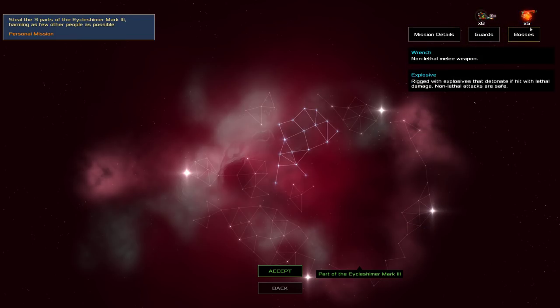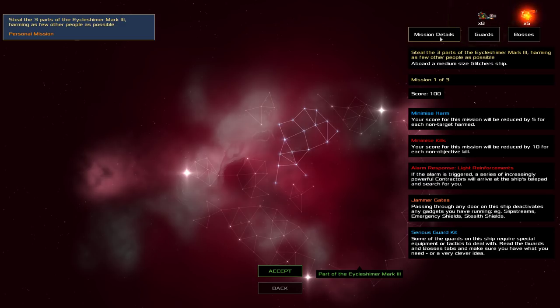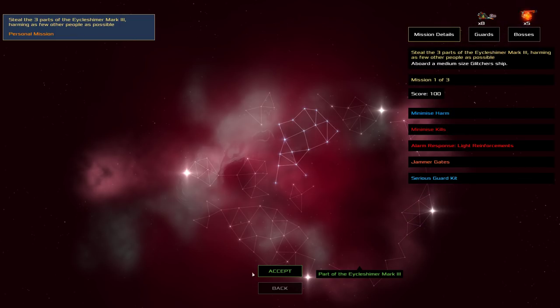They've only got wrenches, so I can run away from them actually. It would be kind of good to have a non-lethal weapon, but we might just be able to get through this normally - just trying to steal something. It's a relatively small ship. I'll just check what's in the shop.